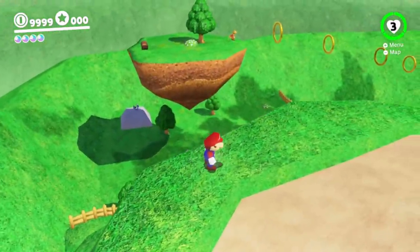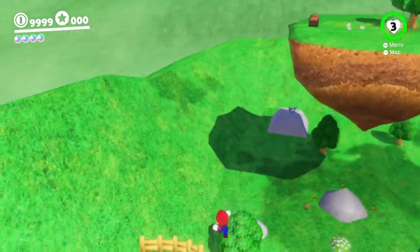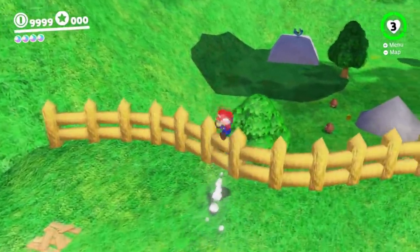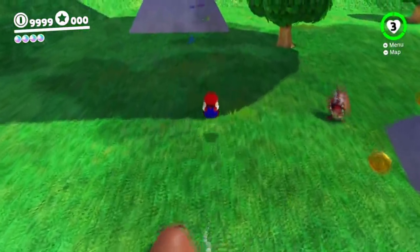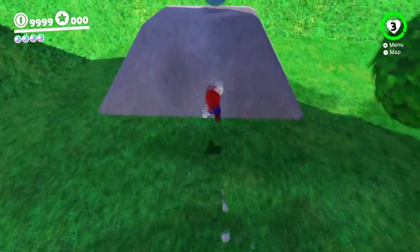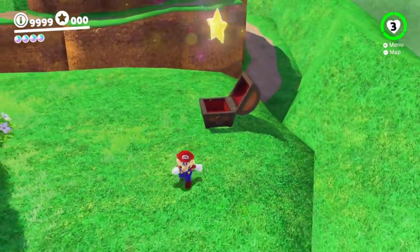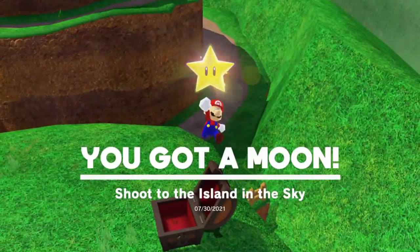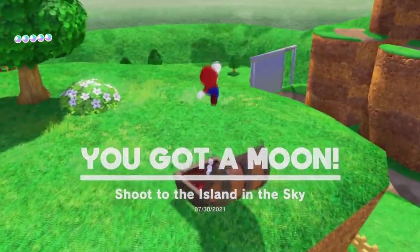How do I get up there? I probably have to use a slingshot. There's the gliding fella — I can't remember what his name is. I haven't gotten those power moons in this game for such a long time. They're definitely not part of the speed run route that I do. Maybe there are seven stars — that's our five. Shoot to the island in the sky — also the same name from 64. Very, very cool.